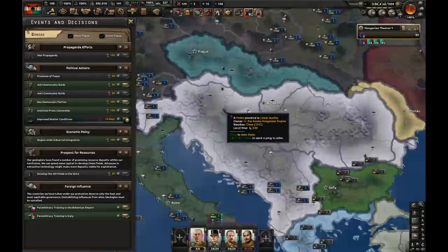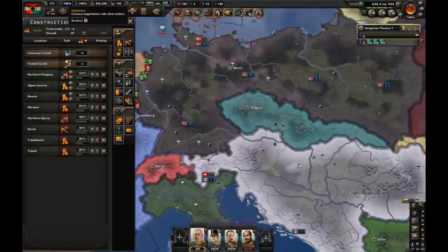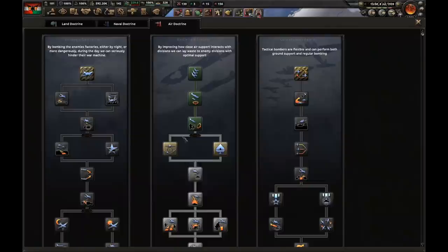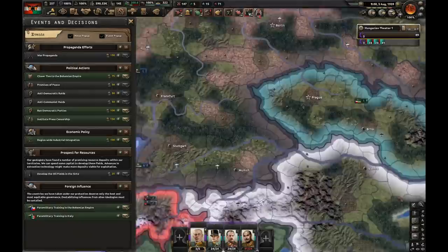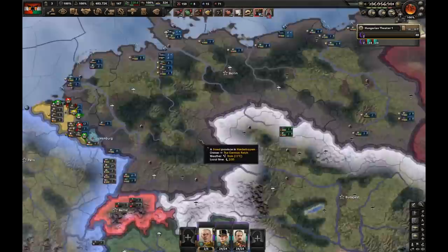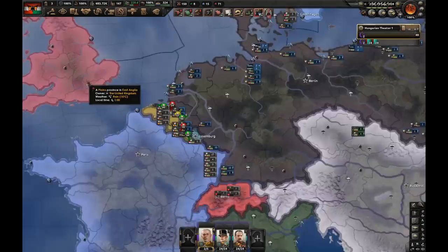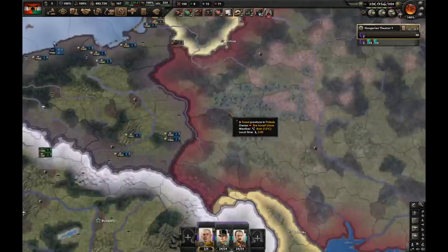We've got 141 factories, compared to Germany with 154 - they have only about 15 more than us. There's only one thing left to do: annex Czechoslovakia. Let's do that. I'll cancel my focus and just produce more guns. Let's do closer ties to the Bohemian Empire for the last time - now I need 300 political power to annex them. We got 300 political power, so I can now annex the Bohemian Empire. I got 167 factories compared to Germany's 175 - we can say we are as powerful as Germany. This is still September 1939. We can join the German war, destroy the Allies, betray Germany, or go after the Soviet Union.